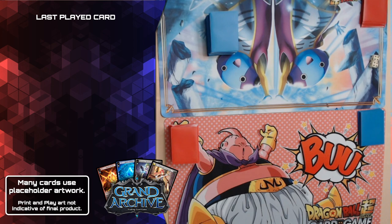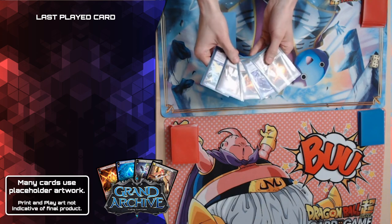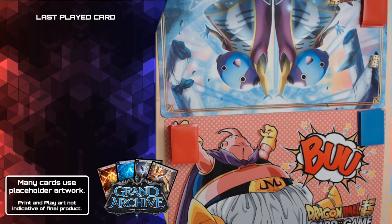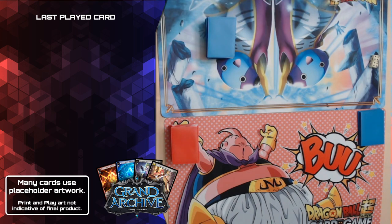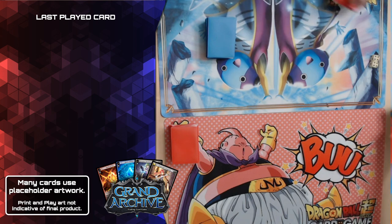Hey folks, it's Dan, the floating disembodied voice of Metamaniacs. We're here with a special video — we actually have the Grand Archive trading card game print-and-play decks that we've been playing with. We wanted to record a video to show you the general gameplay of how a game of Grand Archive goes, because a lot of people are looking to see this. I'm playing the blue deck with the Xeno playmat — I'm playing Rye with the Spirit of Fire as my level zero.